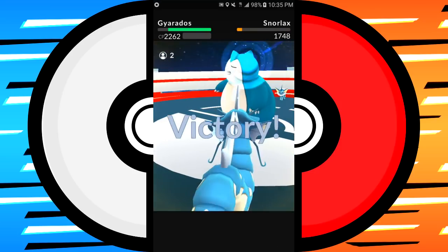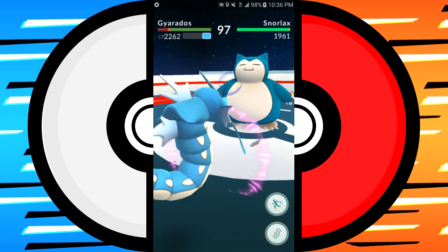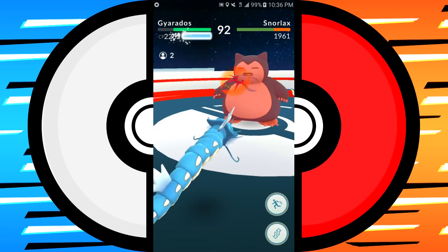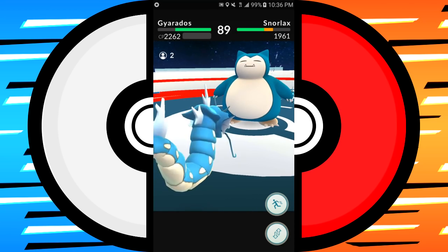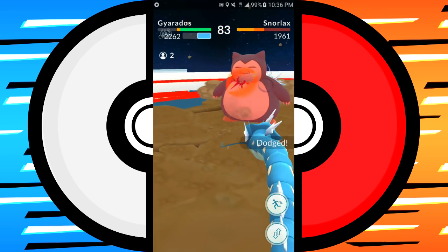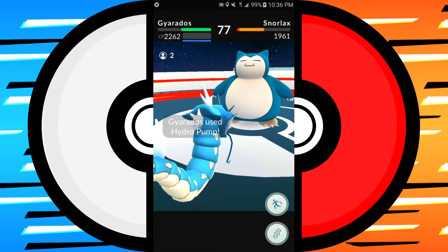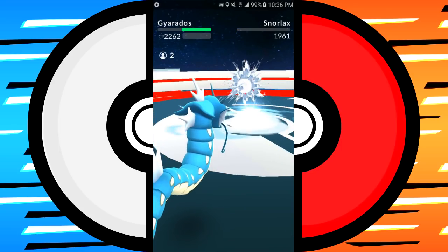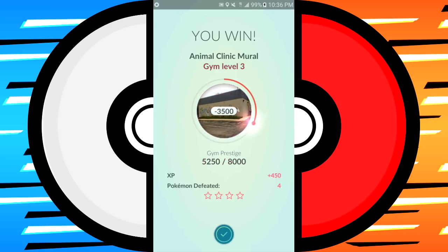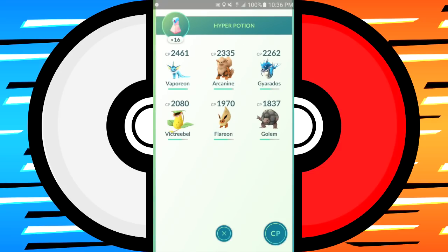You can swipe left or right on the screen when an enemy move is about to go off to dodge it and hopefully get out of the way in time. You dodge things essentially when the light yellow flash appears on the edge of the screen, but it's only worth dodging the big moves — a lot of the smaller moves aren't worth your time dodging, as you can probably do more damage than they will do to you.